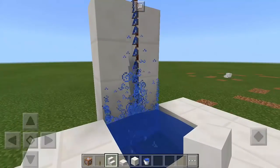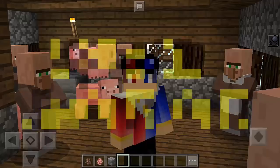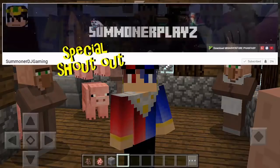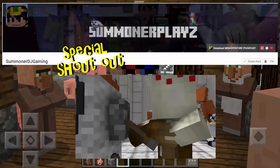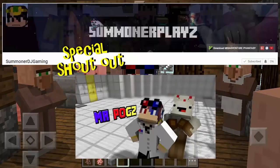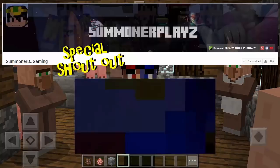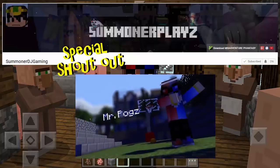Welcome back to our special shoutout. This week's winner is Summoner DJ Gaming — he currently has 296 subscribers. He is also doing Minecraft Pocket Edition videos, and what's cool is that he can make epic intros. If given a chance to grow, I think this guy has great potential. If you need a cool intro for your channel, subscribe to him, make him your friend, be nice to him, and I'm sure he will make you one.